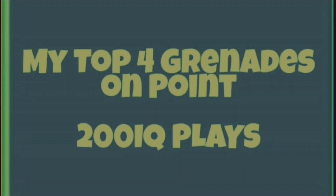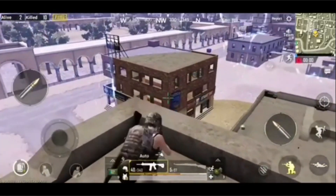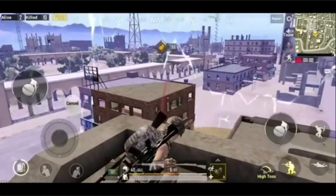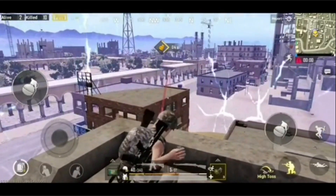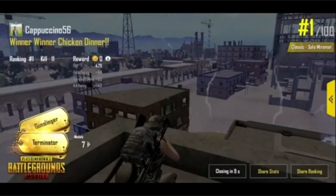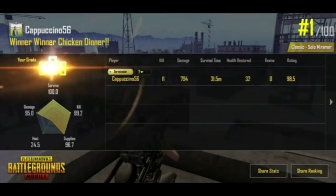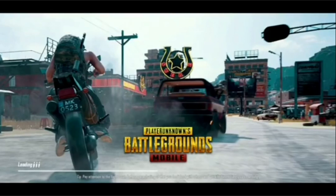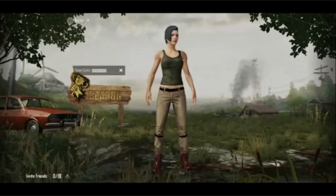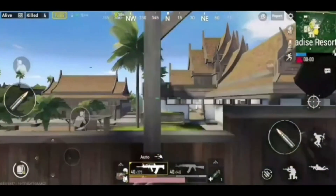Next up, we have some grenade plays that are on point. I want to feature these because this is a smaller channel by Akshi — why not give him some exposure, and he definitely does a good job of cooking those grenades. You can see there he got the winner winner chicken dinner with a grenade from the roof down to this other building on Miramar, looks like maybe Los Leones. Grenades are definitely very viable late in the game, not only for pushing or denying enemies but there are so many uses.